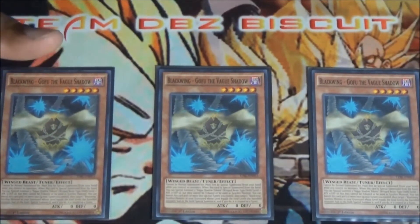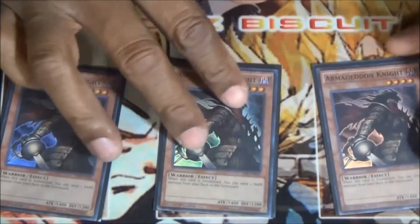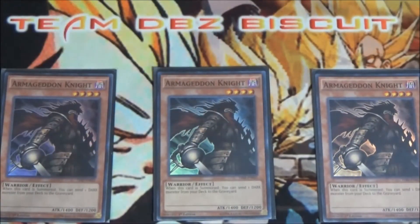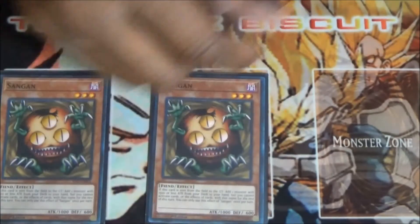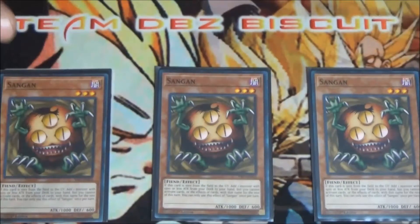With Gofu you can go into your crazy combo plays. Still running three Armageddon Knight — you want to see this card with your Gofu to be able to get that Level Eater into the grave. Once you got Level Eater in the grave, get them combos going.